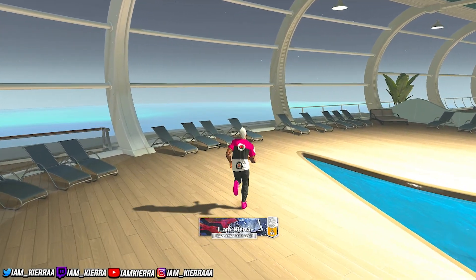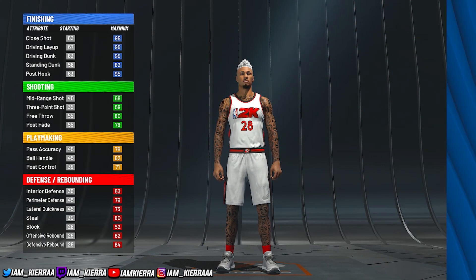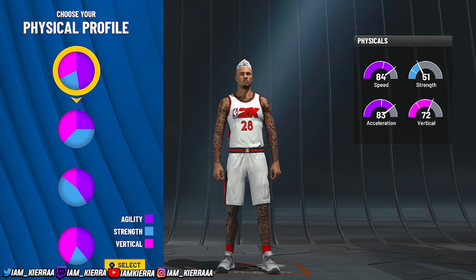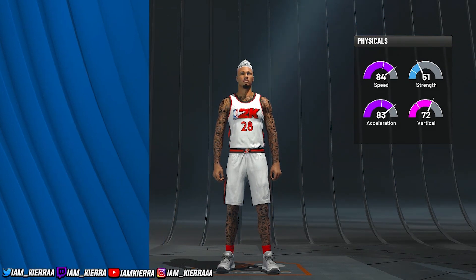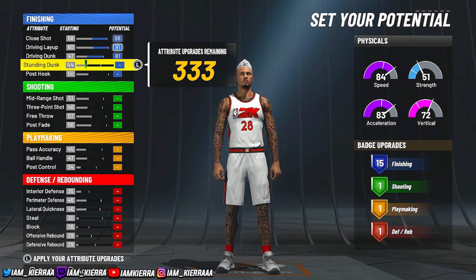So today I have an ISO two-way finisher build for you guys. For position, we're going to go shooting guard. Left hand is your preference and your jersey number is also your preference. For your patch, pick the mostly blue with a little bit of green. For your physical profile, it's personal preference — it's an ISO build so I will go with all speed, but if you don't care about that 99 speed then you can go with the speed invert.